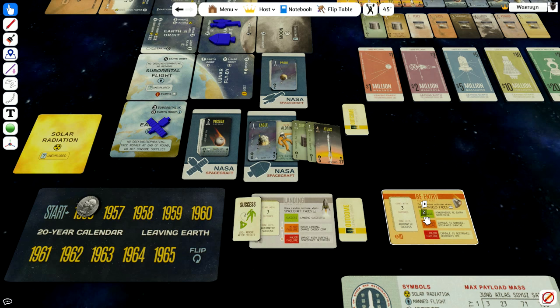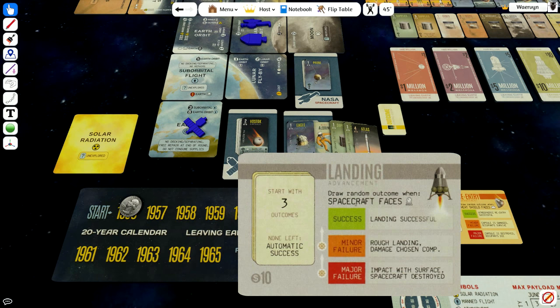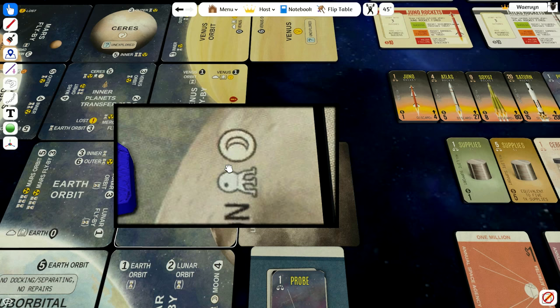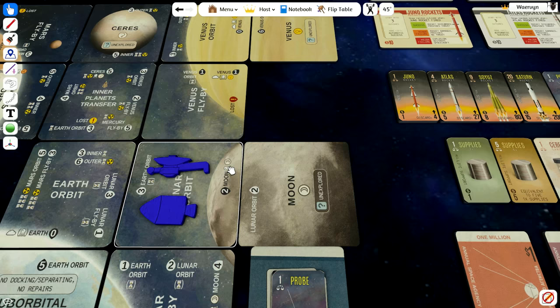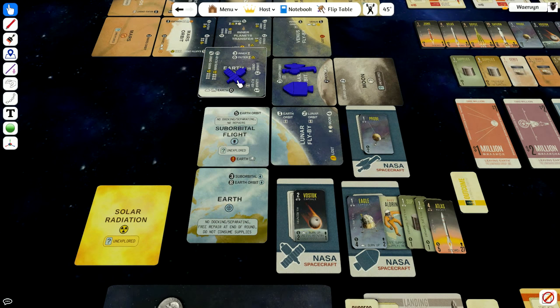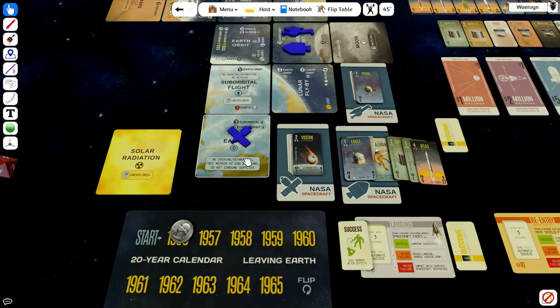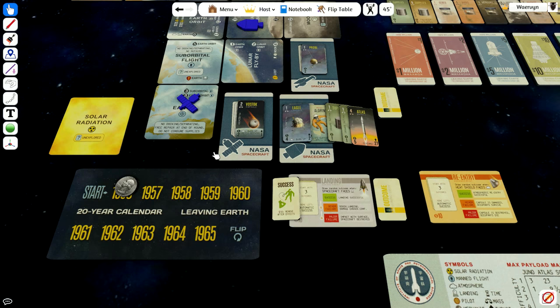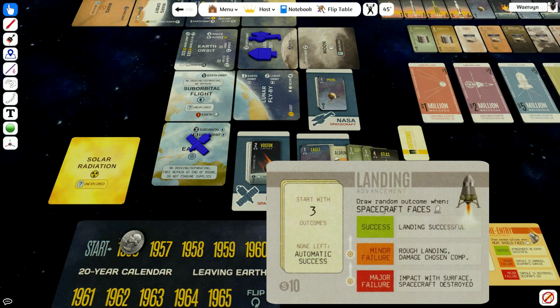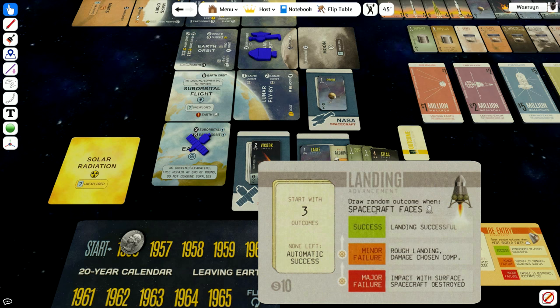Landing says: draw a random outcome when the spacecraft faces the landing symbol. Landing on the moon requires a landing draw. On Earth it's in brackets, meaning it's optional — you can choose to draw if you want to test your landing gear. A minor failure damages something; a major failure destroys everything. However, if you have a pilot on board, a major failure counts as a minor failure, and a minor failure counts as a success.